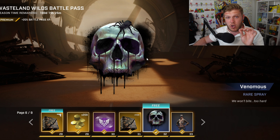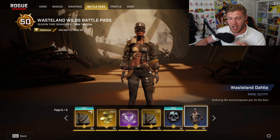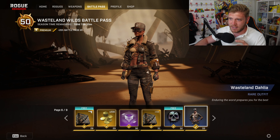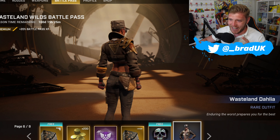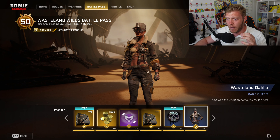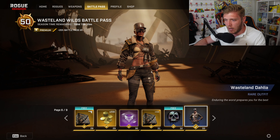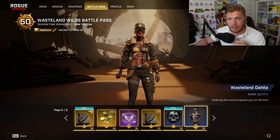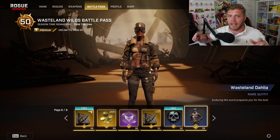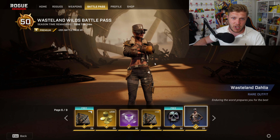Slotting in at the 33 slot, we have the Wasteland Dahlia Rare Outfit — 'Enduring the worst prepares you for the best.' I love the sunglasses, I love the hat, the jacket is just top notch, and the colorways on this skin work really well for Dahlia. Probably not her best, but I'm a Dahlia main so I definitely welcome a new skin for Dahlia.